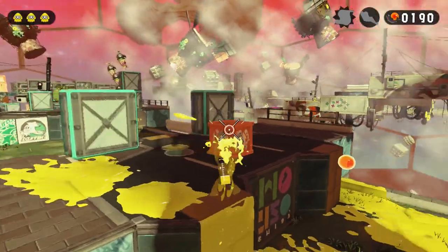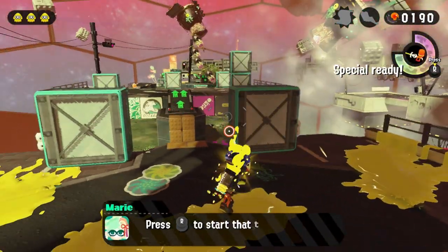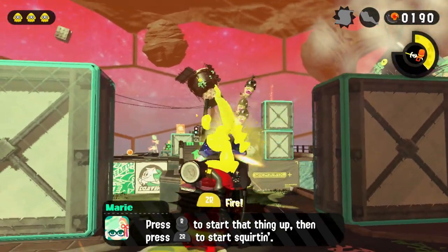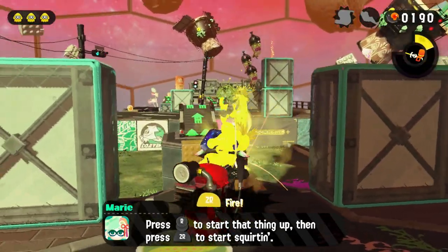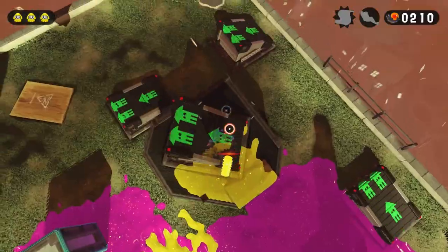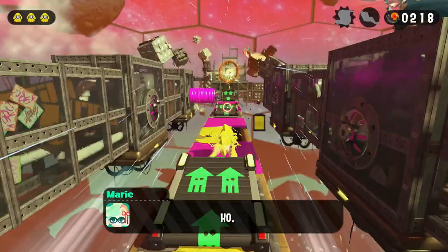After doing a sick rail grind, I got to taste another new weapon called a stingray. It was pretty cool at first because it shot out a big laser, but I quickly realized I had the worst control ever — it was so slow to move around. It was literally easier to just go up and kill them manually. I finished off the level by going for a ride, avoiding more of these pistons, and grabbing our second zapfish.